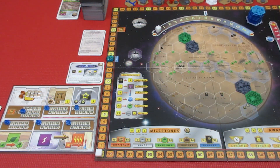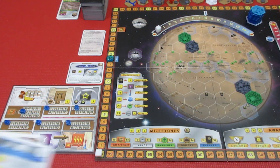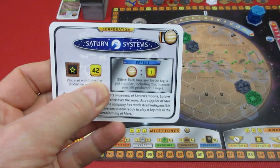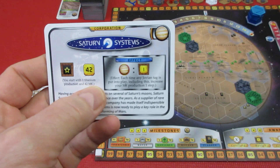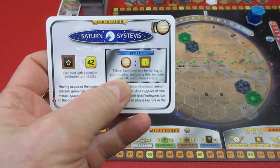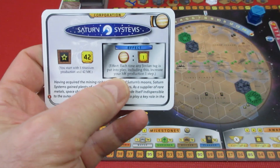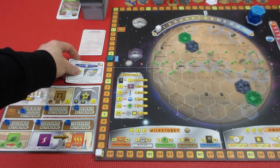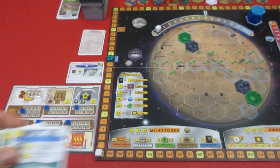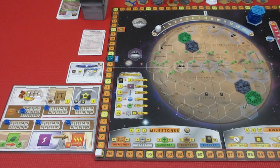As you've probably gathered from the title of the series, we are going to be going with Saturn Systems. We're starting with 42 megacredits and one titanium production. It says: each time you play a Jovian tag into play, including this one, your mega production increases by 1. We're going to keep these 3 cards, and that's going to cost us 3 megacredits each, so let's zoom down and I'll show you a bit before we get into generation 1.